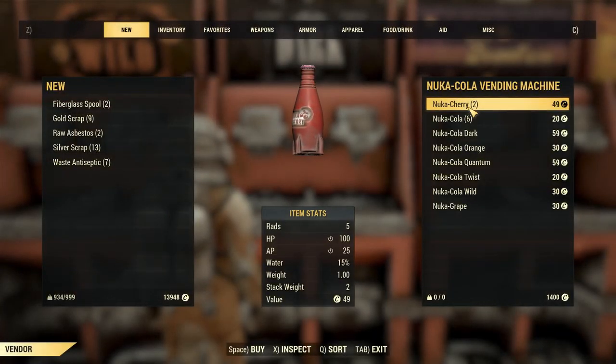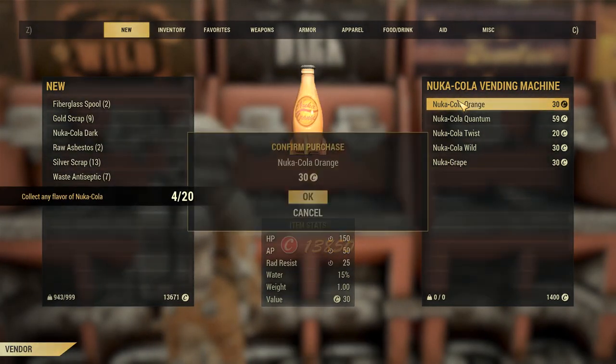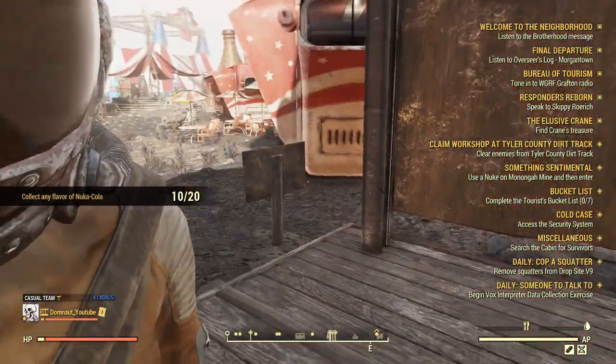If you open up here, you see we have a bunch of different Nuka Colas. I'm just gonna buy all of them, because we all know coins don't mean much in this game — they're easy to get. And if you don't get it on the first try, just server hop, go to a new server, buy them again.